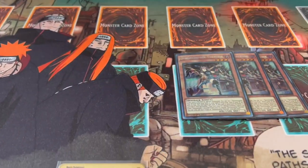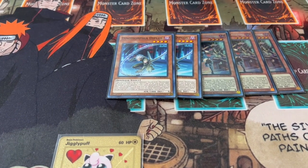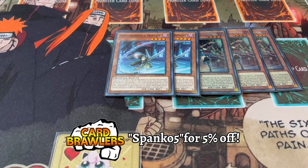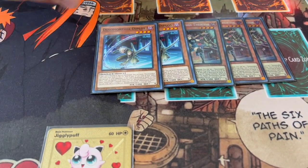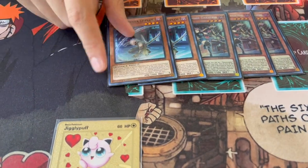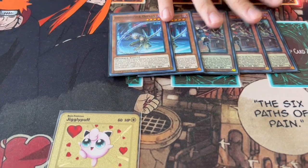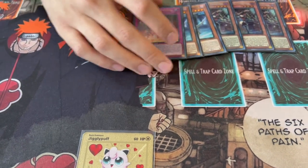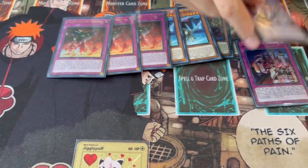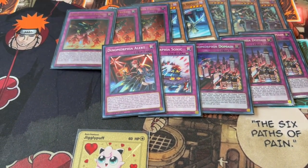So for Dynamorphia, you're playing three Theresea and two Diplo. I was actually playing three Diplo at one point but I think two makes more sense now with the other cards I'm playing. If you're playing pure, it's hard to justify two because as soon as they're gone they're gone and you don't have a grind game. But two is fine now because you have other ways to do damage. Then three Frenzy, three Domain, one Sonic, and one Alert.